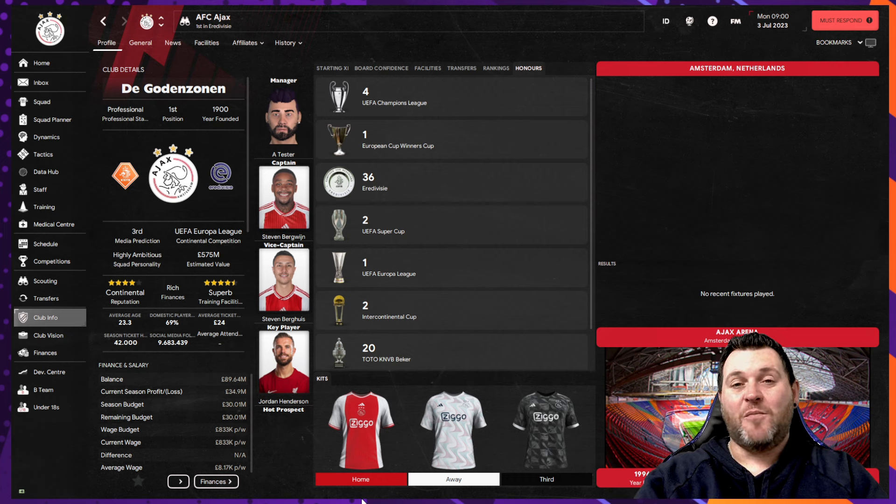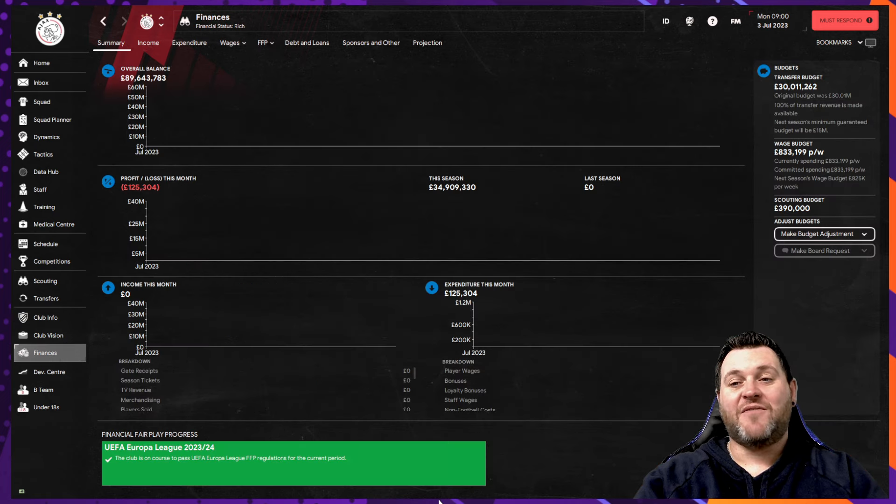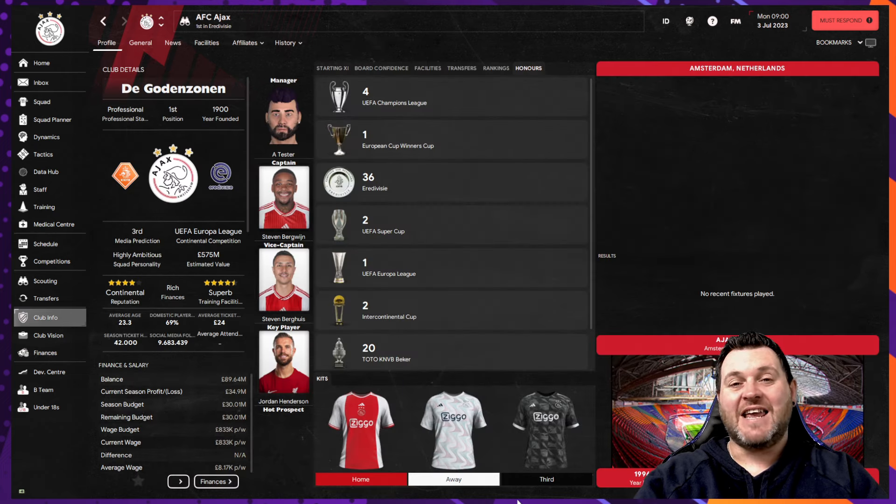They play their club football at the Amsterdam Arena which holds roughly 55,000 people. Their club captain is Stephen Bergwine and their key player is Jordan Henderson. If you look at the club finances page you will have £30 million to start you off with a wage budget of £833,000. That means you're going to have enough money to spend on players to rebuild the club, but I think this one could be a big job as they're really going to need to overhaul the team to bring them back to success very quickly.